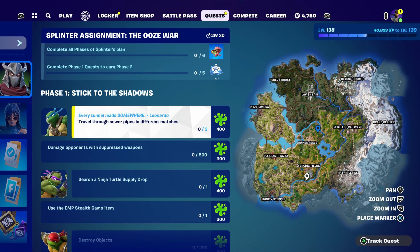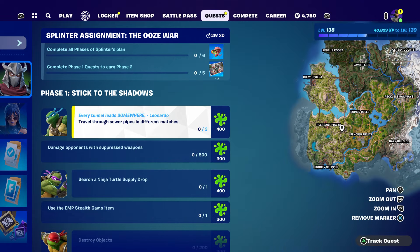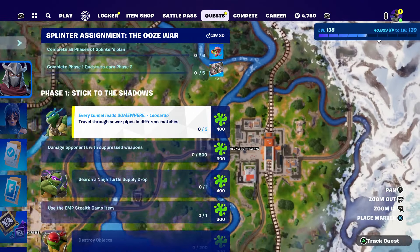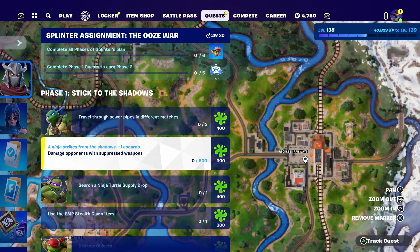One of the quests is to travel through the pipe. If you guys want to travel through the pipe, there's one right here, there is another one right here with no one at it, and I do believe there's another one right here - so that's three pipe locations right there.